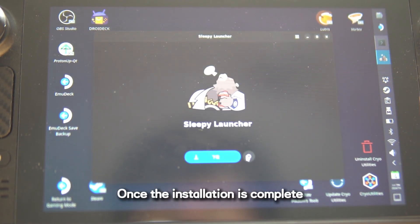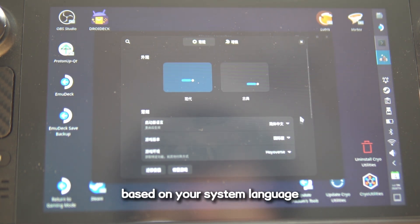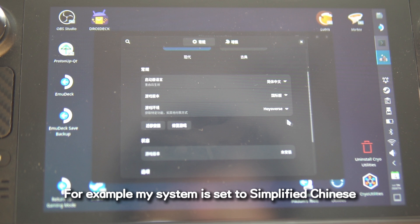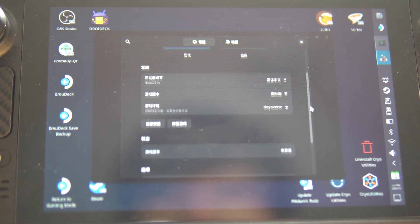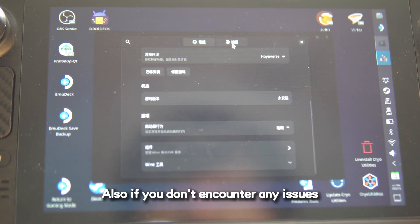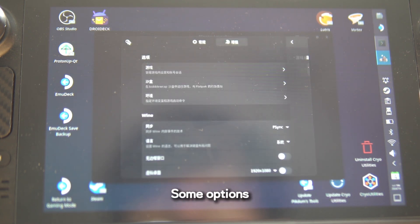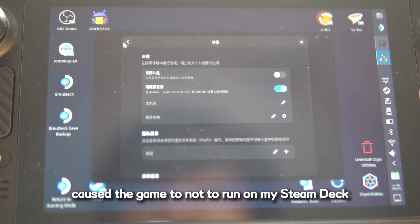Once the installation is complete, click the gear button to enter the settings. The default settings will be based on your system language. For example, my system is set to Simplified Chinese, so Sleepy Launcher defaults to the Steam server — I can manually switch to the global server here. If you don't encounter any issues, I recommend not changing other options, as some settings such as running the game in a sandbox can cause the game to not run on the Steam Deck.